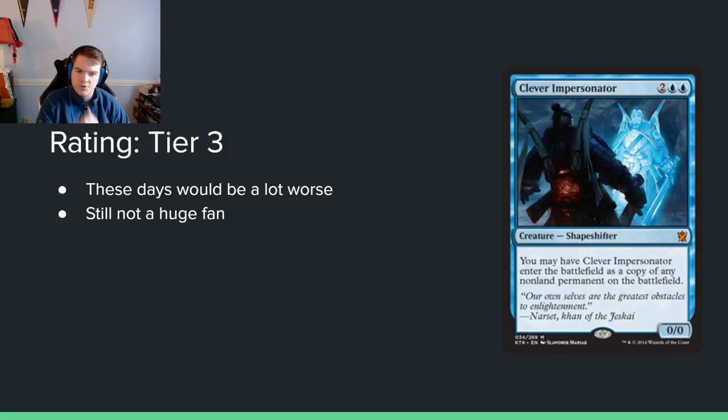Clever Impersonator — 2 blue blue for a 0/0. You may have it enter the battlefield as a copy of any non-land permanent. This is a tier 2 card. Today I'd probably put it at tier 3 because it's double-pipped, but in this format it's better — there were fewer things that mattered, so copying things that matter is good, and you have more time. The double pip is a concern in a three-color set, but I think it's a fine card overall.